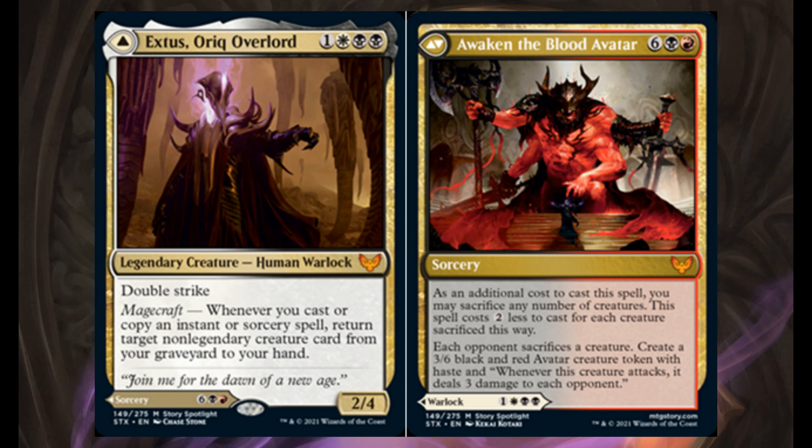Therefore, you can choose to play Extus, or you can choose to play Awaken the Blood Avatar — for 6, 1 black, and 1 red. It's a sorcery. As an additional cost to cast the spell, you may sacrifice any number of creatures; the spell costs 2 less to cast for each creature sacrificed this way. Each opponent sacrifices a creature. Create a 3/6 black and red avatar creature token with haste. And whenever this creature attacks, it deals 3 damage to each opponent.